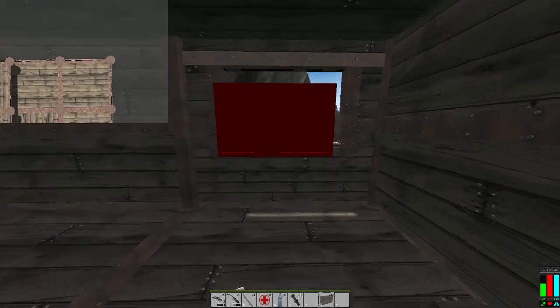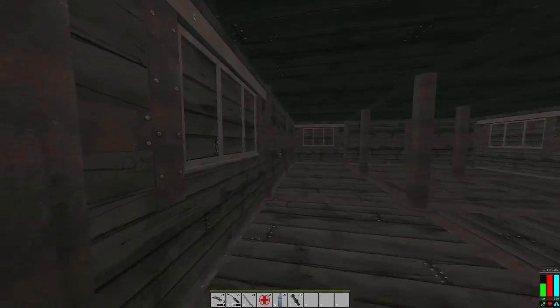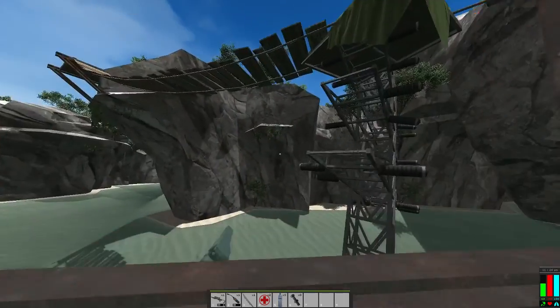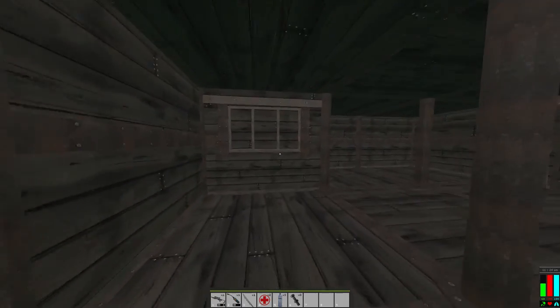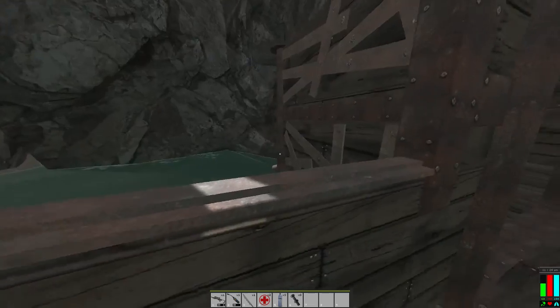We'll put this window here. That's pretty good - I'm not dissatisfied with this at all. It gives me a vantage point for sniping from pretty much any direction. Would they be able to jump from there through this window? That's a possibility, but can't do it from here.